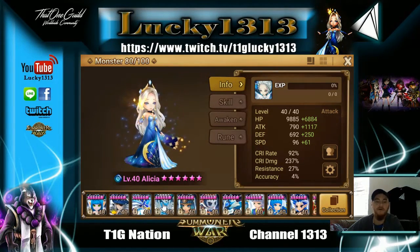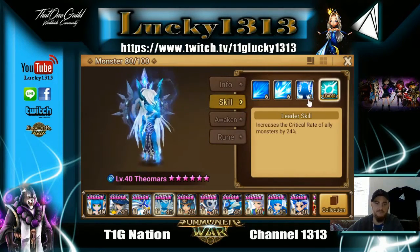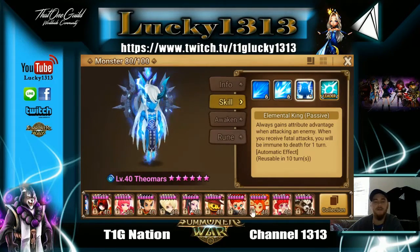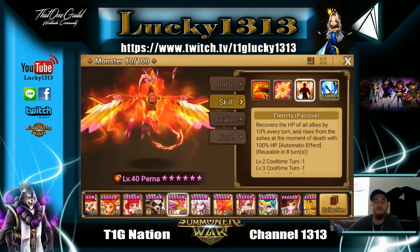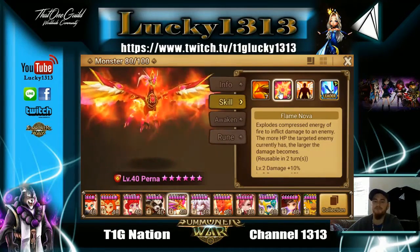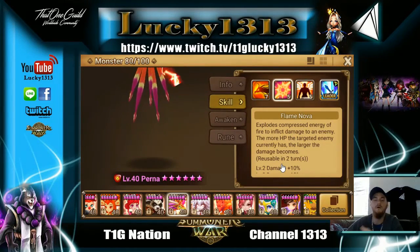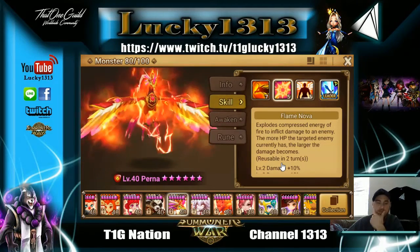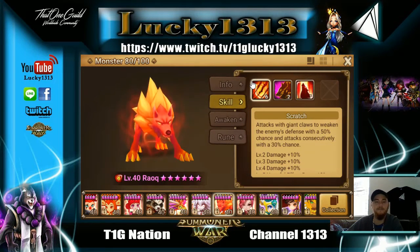Some monsters benefit from violent better than others. Theo has an elemental advantage over every single monster in the game, so you want him to hit as often and as many times as possible — also to lessen the cooldowns of his passive. Violent is an absolute must for Perna too: he heals on his passive, so the more turns he takes the more he heals, plus he does incredible damage with extremely low cooldown on the skill that hits harder based on the target's HP.